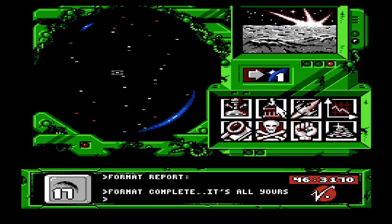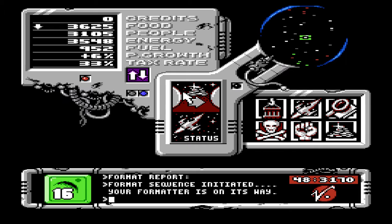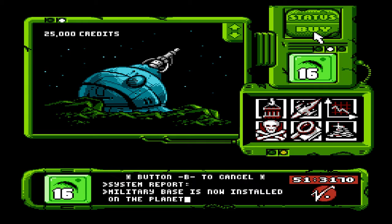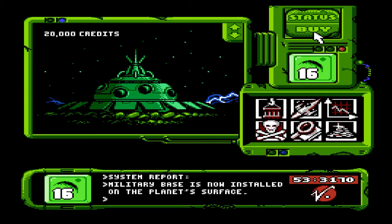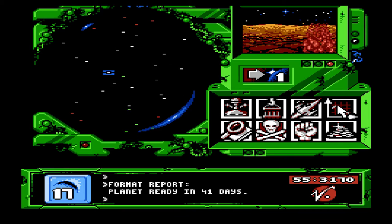Okay. So planet sixteen. We're gonna leave... we're gonna put this a little higher. And we're gonna buy defenses for planet sixteen. Purchase one of these. Purchase one of those. Purchase one of those. And finally one of these bad boys. These ones were actually my favorite as a kid because I was obsessed with the color blue and electricity. Because it was blue. We're formatting seventeen. Hopefully it gets formatted... forty-one days.